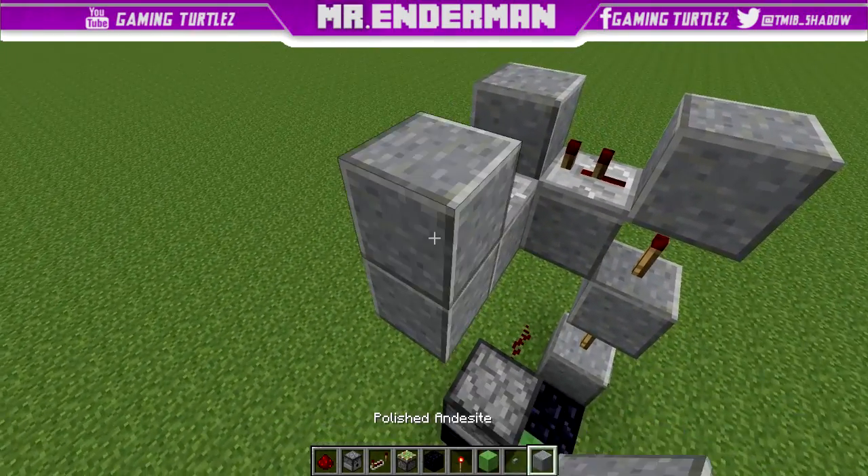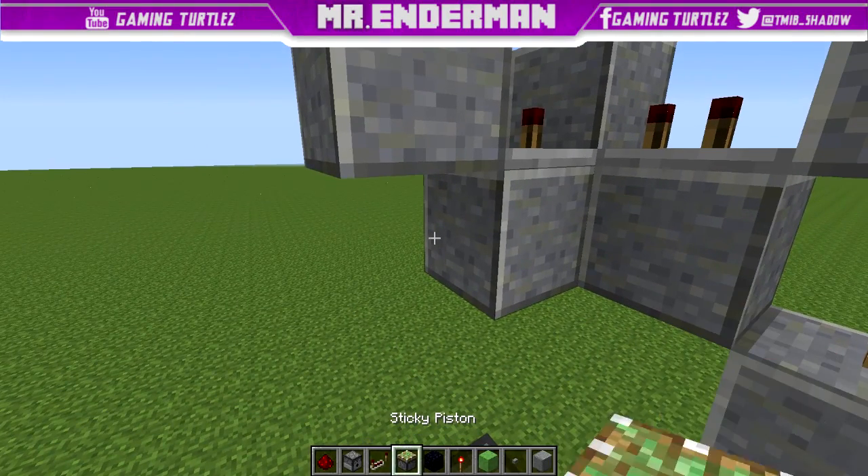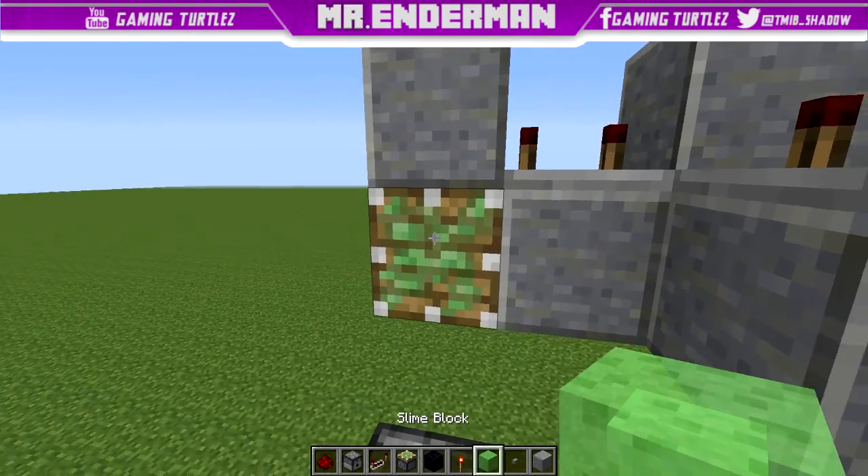Alright. Now here, you place a block right in front of the repeater, and underneath that block you place a sticky piston, and then a slime block.